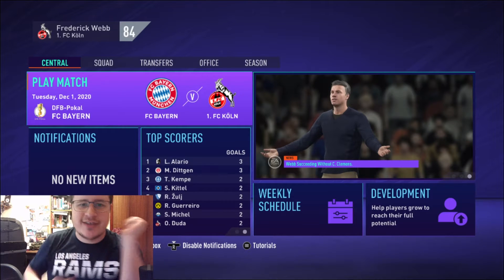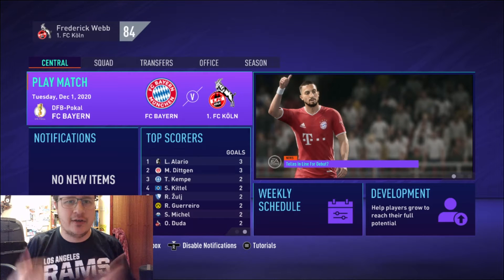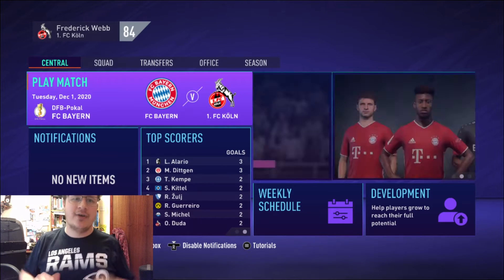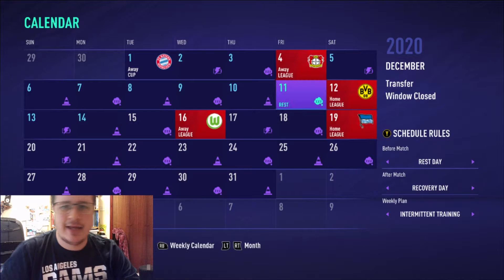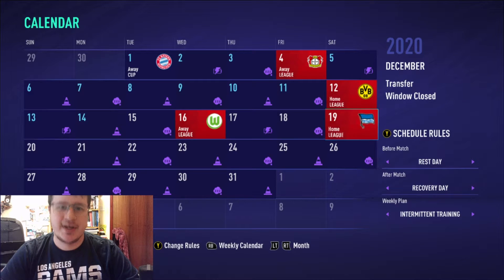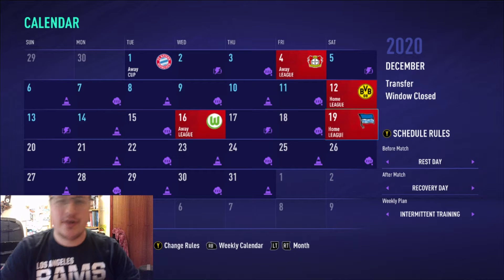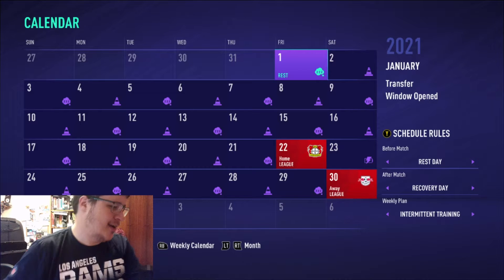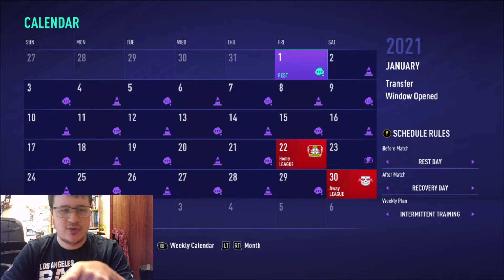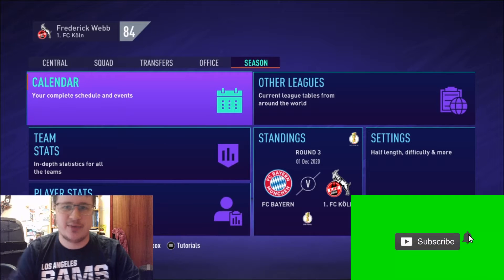Hello everybody, welcome back to another edition of the FC career mode. We are taking on Bayern Munich in the DFB Pokal, then we've got league games away against Bayer Leverkusen, home against Borussia Dortmund, and then I may quick-sim the Wolfsburg and Hertha Berlin games. I'll be putting out one or two polls for you guys to help decide on pre-contract transfers, but I'll get into that later.